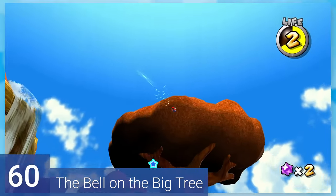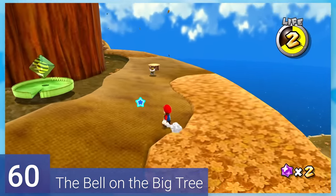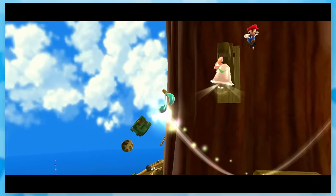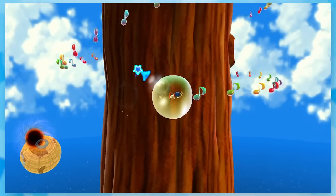60: The Bell in the Big Tree. Quite a well-hidden star. By using this bubble, you smack this bell in a tree to activate some music notes. After getting back in the bubble, you grab them all and collect the star.